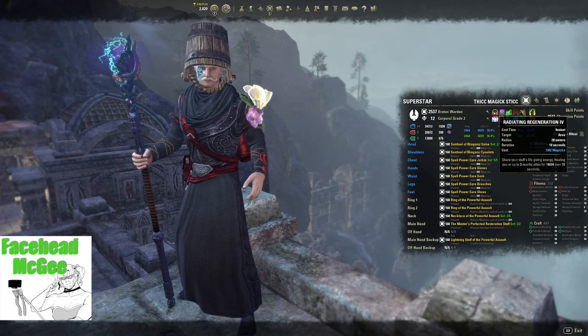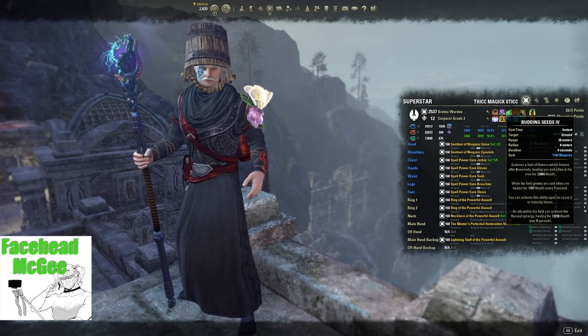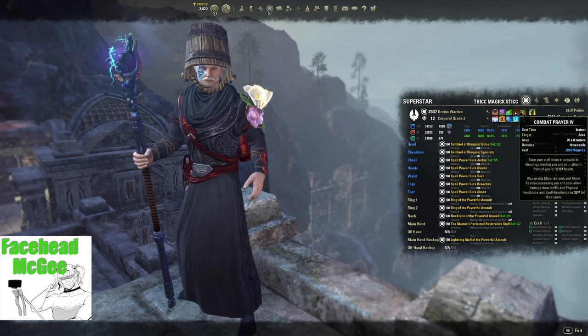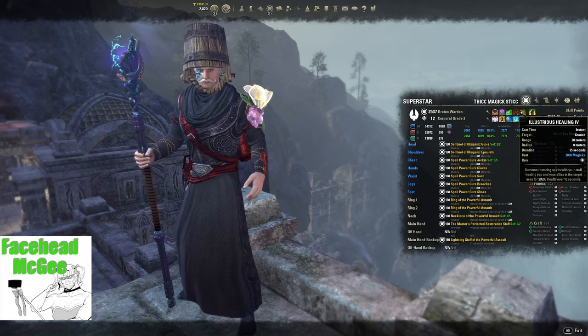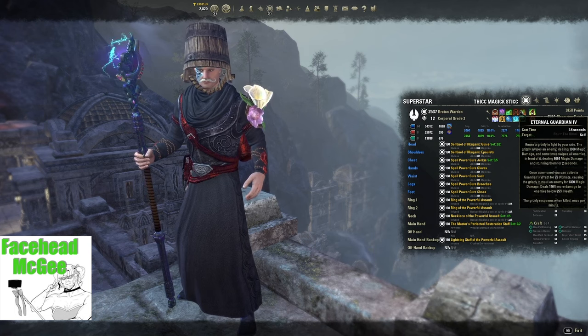For the Restoration Staff Frontbar, put on Radiating Regeneration, Budding Seeds, Energy Orb from the Undaunted Skill Line, Combat Prayer (your most important heal), Illustrious Healing (the longer duration morph). For the Frontbar Ultimate, use Feral Guardian.